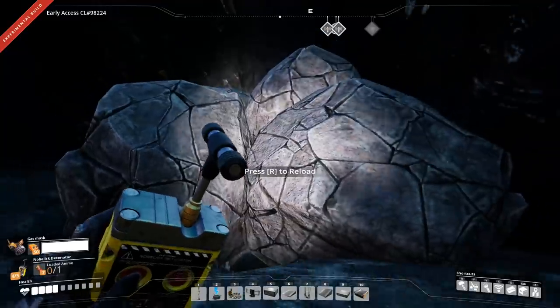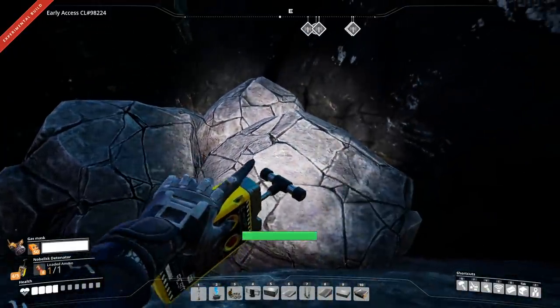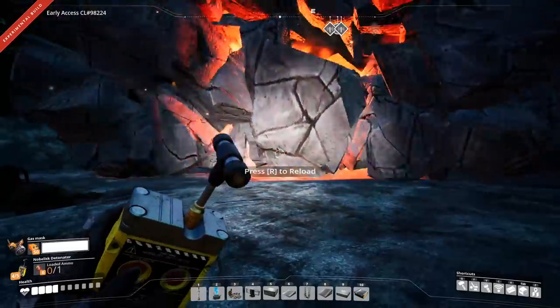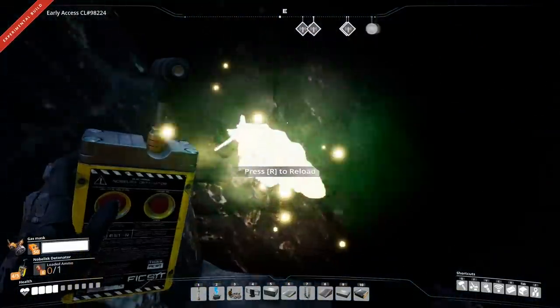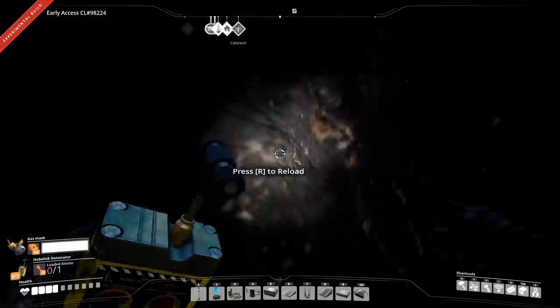Naturally, you can use them on cracked boulders, which are located all around the map to reveal caves and such. And as soon as the debris clears, you'll see that sometimes you can get stuff like yellow power slugs.